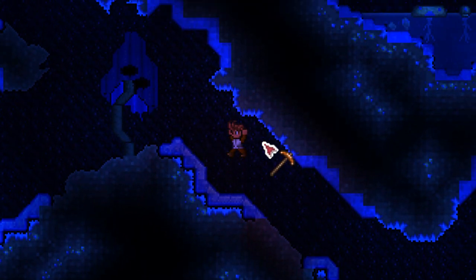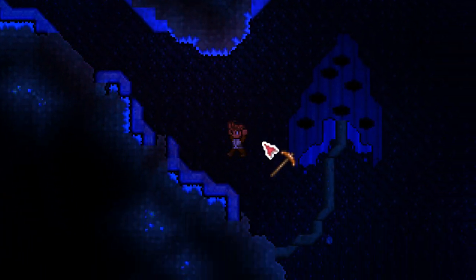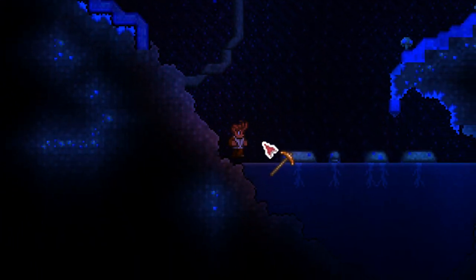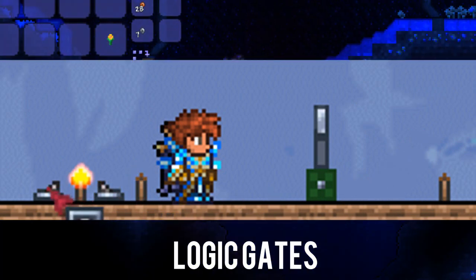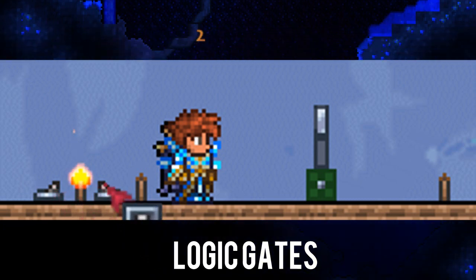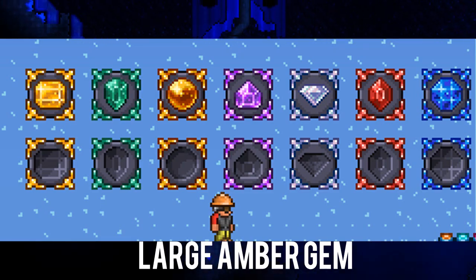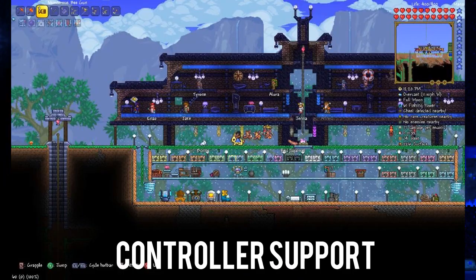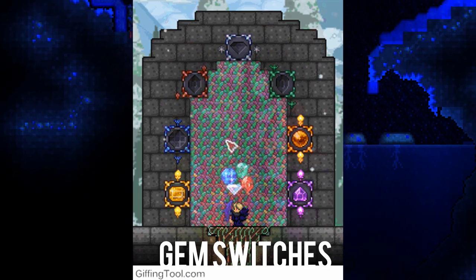We could be seeing version update 1.3.1 very soon, so let's do a rundown of everything we currently know will be in it. First off we have logic gates in AND, NAND, OR, NOR, XOR, and XNOR; a brand new hardhat item; new large amber gems; controller support; and large gem containers for activating switches and updated textures.